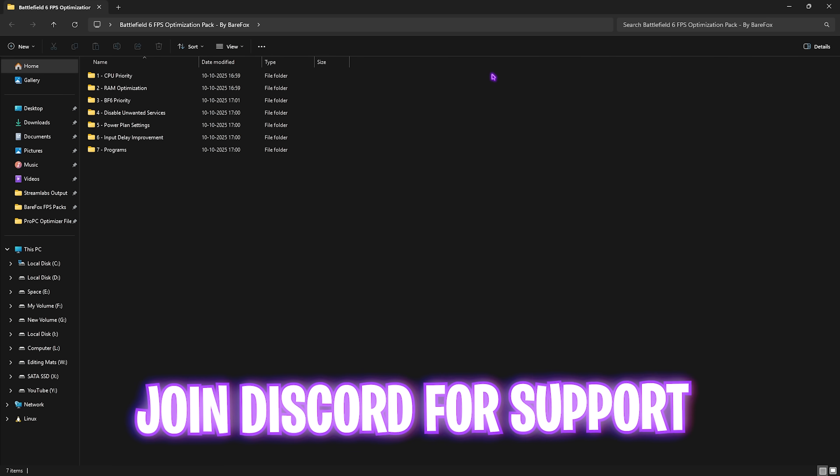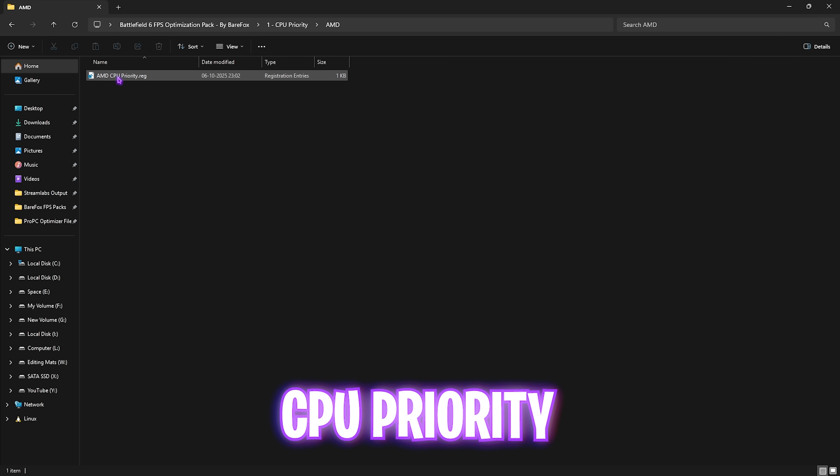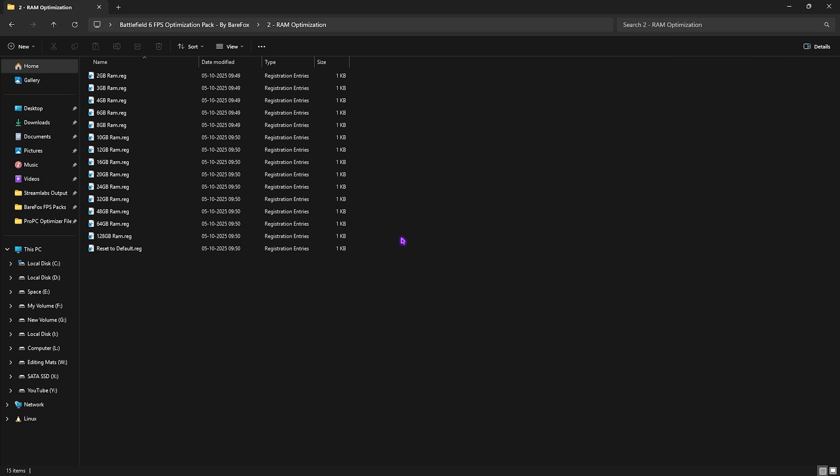The next step is the Battlefield 6 FPS Optimization Pack — link in the description. Inside you'll find seven folders. First is CPU Priority: apply the AMD or Intel CPU priority registry depending on your processor to optimize the TWork value for maximum performance. Second is RAM Optimization: apply the registry matching your system's RAM — I have 32 GB — and if performance issues occur, you can double-click Reset to Default to revert.